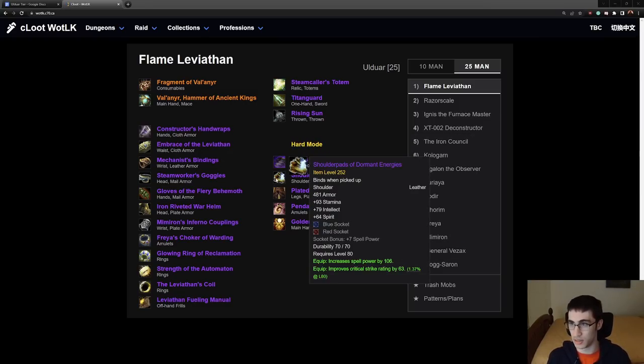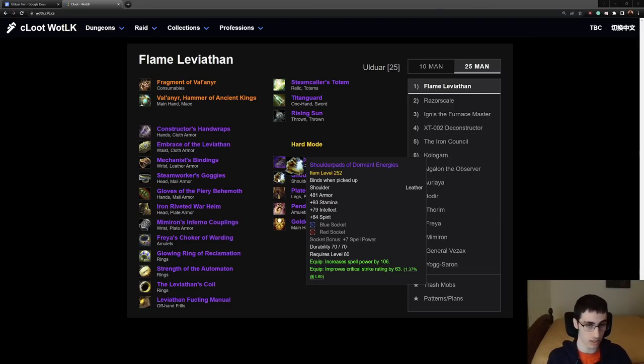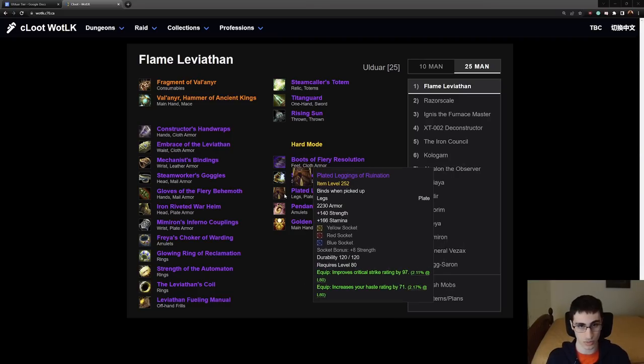Shoulder Pads of Dormant Energies are a much simpler item — a leather item with crit on it. Because it has crit, we look immediately to Boomkin. That's really the only class that can use it. It is not BIS; they use the tier shoulder in their BIS setup. Next, we have the Plated Leggings of Ruination. These are very good, and while okay for Warrior, they're typically much better for your Ret and your DKs. Not best in slot for Warrior, but BIS for DK and Frost DK, and Ret.